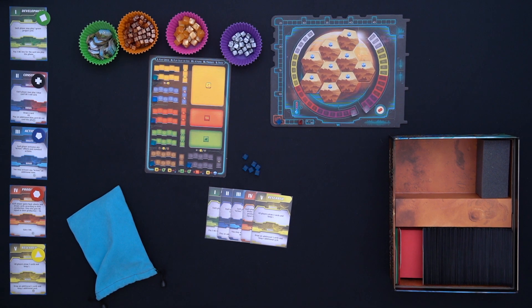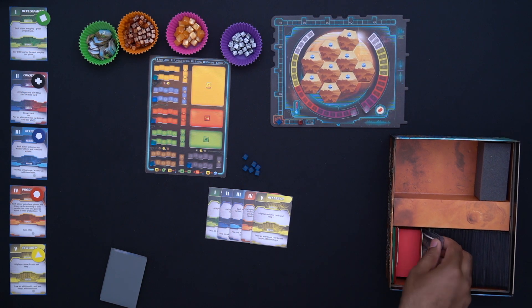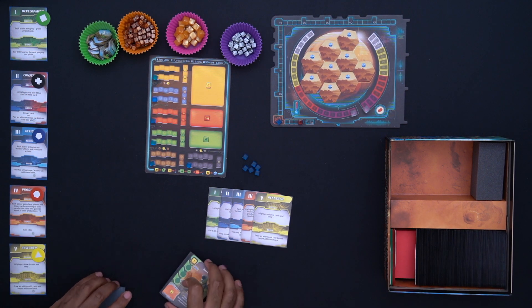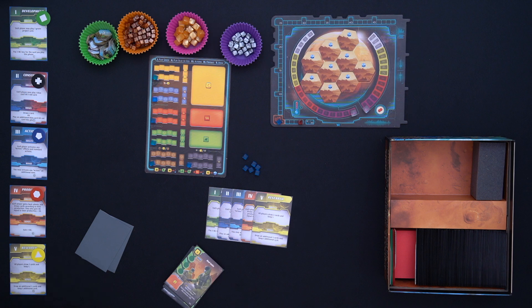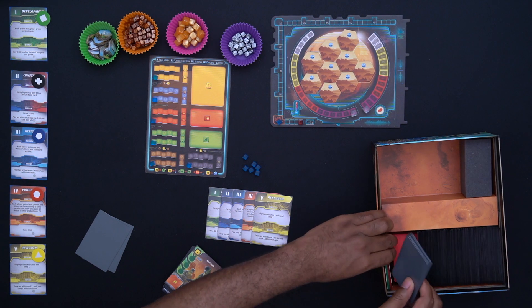First thing that happens is I draw eight cards, just like a normal game. So I draw eight cards from the draw area. These are my eight starter cards. Then I get to choose one of two corporations. I'll deal myself two corporations.